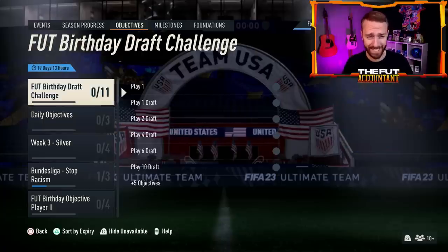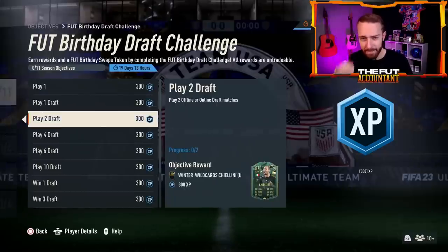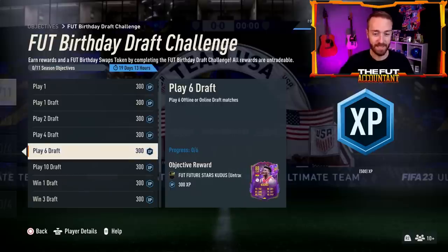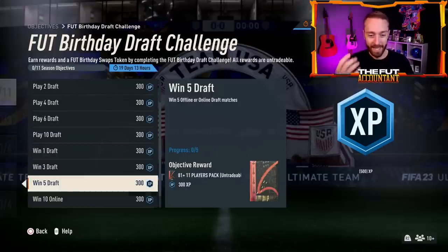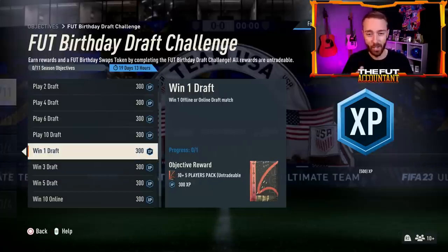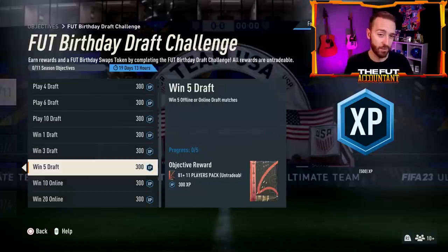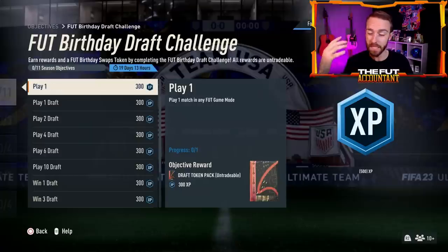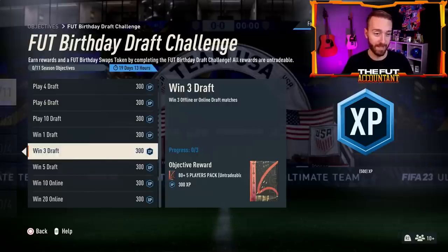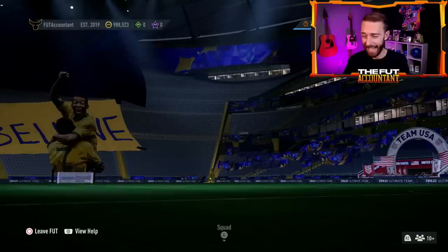Yesterday EA dropped even more fodder in the objectives - more gameplay modes to go and get fodder. Whether you're getting 88-rated cards like Kudus, 86 Ledley King, a couple of 87s for playing draft and winning draft games, or 81 times 11 and 84 times 5, it's another nice gameplay grind you can do throughout this week. It is offline or online draft. You can grind about three-quarters of this completely offline - just go into beginner single player draft, win five games. You just won't get the last two packs.